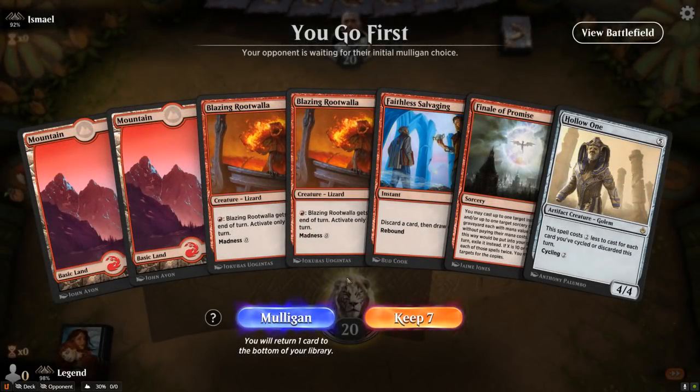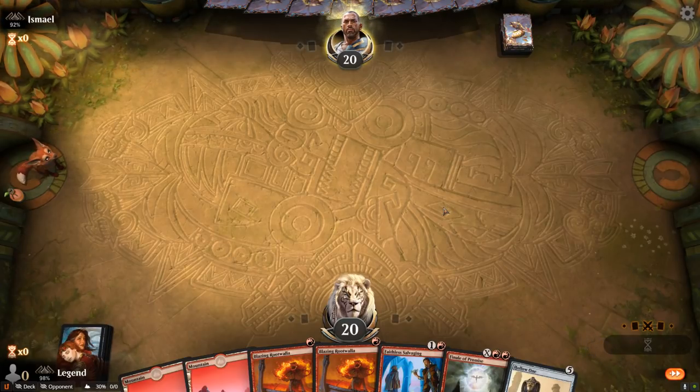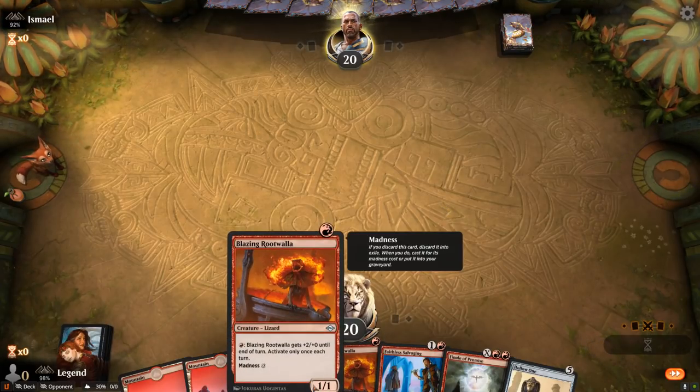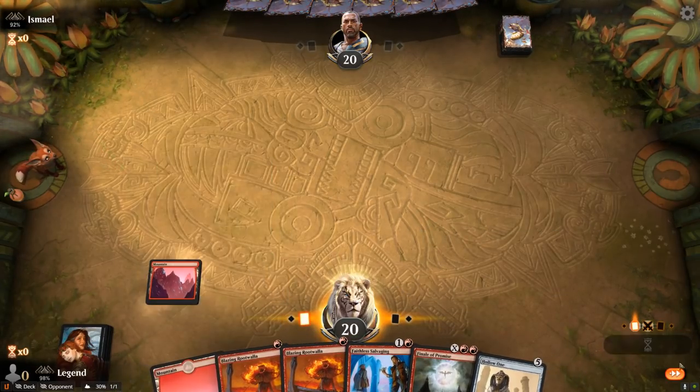We're on the play with a keepable hand. I could play Rootwalla on turn 1, although it's a nice one to discard to the Salvaging so I'll hang on to it. Discard on turn 2, then maybe again on turn 3, and then I can potentially cast a cheap Hollow One if we pick up another discard effect in the meantime.